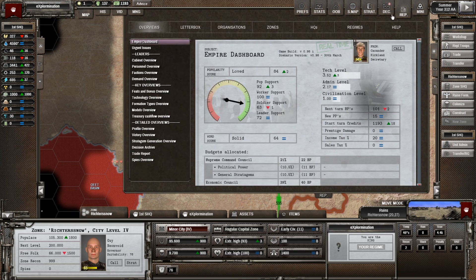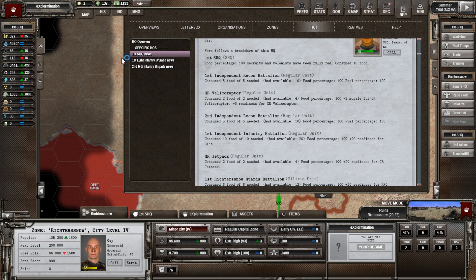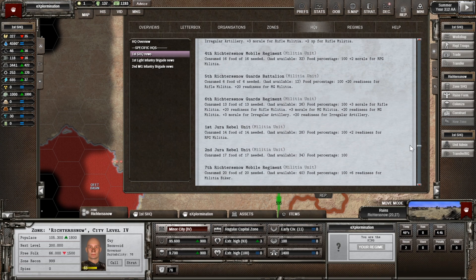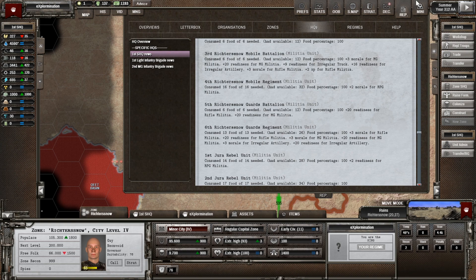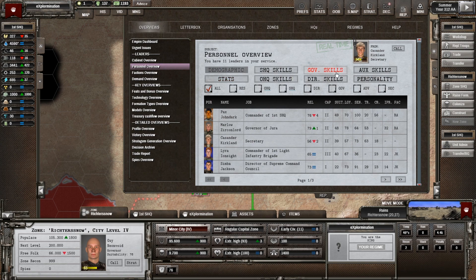Let's have a look at the urgent issues — this is always worth looking at. We've had problems sending replacements to units. There is a way to find out which one — we can have a look in our HQs. It's most likely to be something to do with the SHQ. There's so much information in all of this. I'm not going to go through it all now because it's probably not that exciting, but there's lots of information hidden away in those reports — they're really, really useful. I've found I use these way more than I thought I would, particularly the personnel overview.